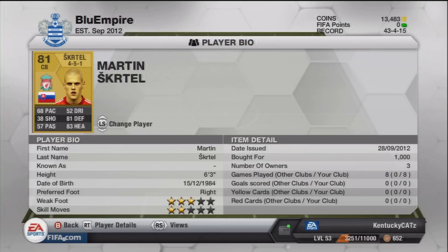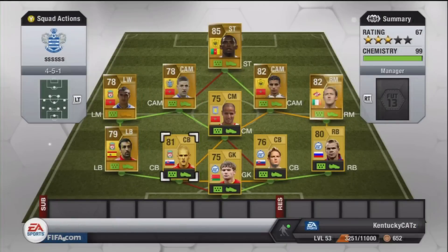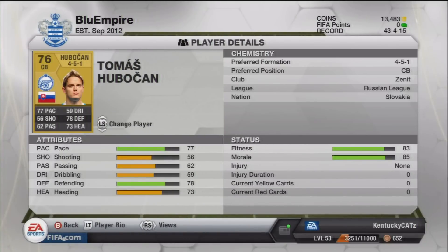Next up is Martin Skrtel — I call him Squirtle. He plays for Liverpool and is Slovakian. He's all around a very good center back in my opinion. His pace isn't the greatest, but he just played very good defense and got the job done. Very cheap at around 1,000 coins, and he still felt like a very good defender.